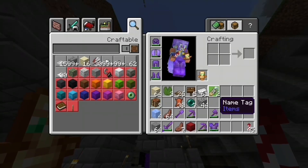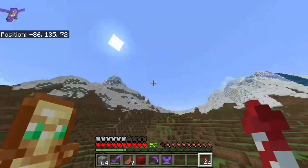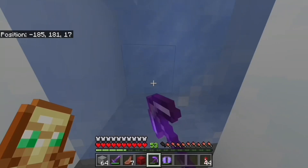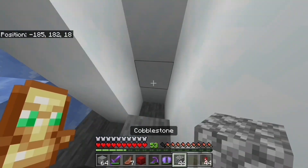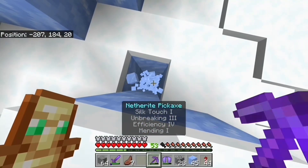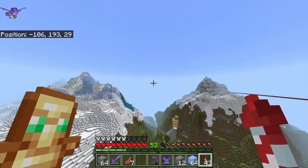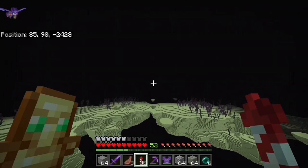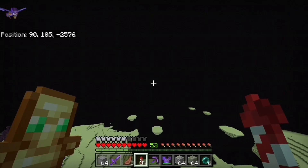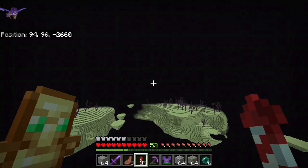I also grabbed a couple other things like name tags to name the fish so they don't go away — just some small decorations. One thing I realized I should get is some ice, as an easy way to fill in the pool so I don't need to use a bunch of buckets. I also grabbed some more mossy stone bricks and the flower I had dropped off earlier. I swear this one flower I've been holding onto has had more plot than the entire Star Wars prequels.